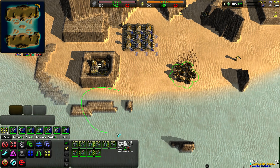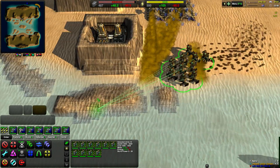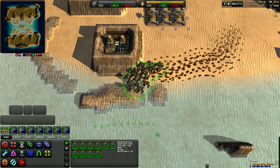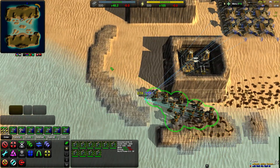SMOOTH is a lot like RESTORE, though it doesn't actually have only raise and only lower. What it does is it smooths the terrain, which allows your units to cross — you can smooth an area so your units will be able to pass it.